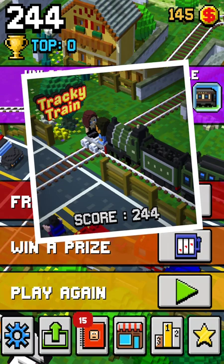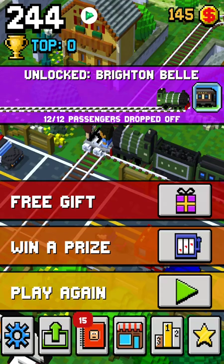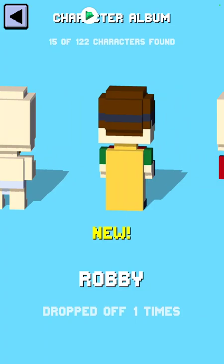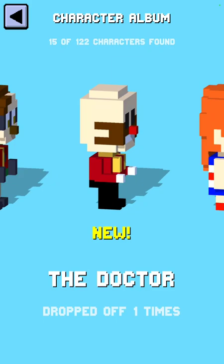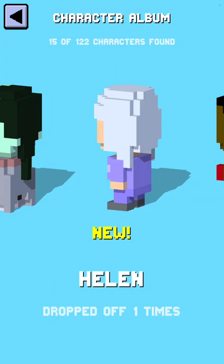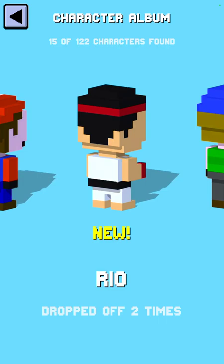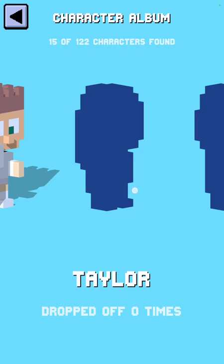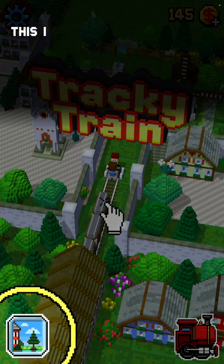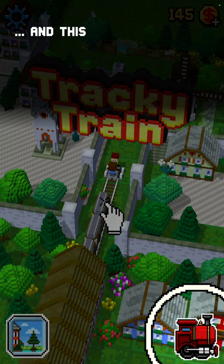Oh wow, I unlocked this new map. Oh, a picture. Okay, so we got Jeff, Waltz, Robbie, Dr. Robotnik — Sophia there. Oh wow, Mario — is this real? Curly. Taylor dropped off zero times. This is where you can change locations and unlock new locations. And this is where you can select and upgrade your train.